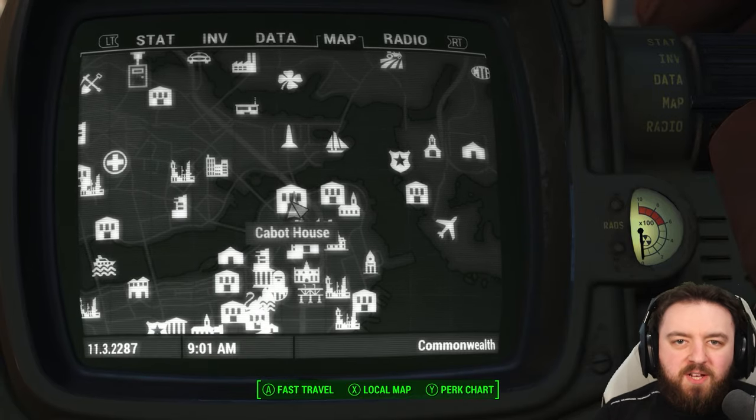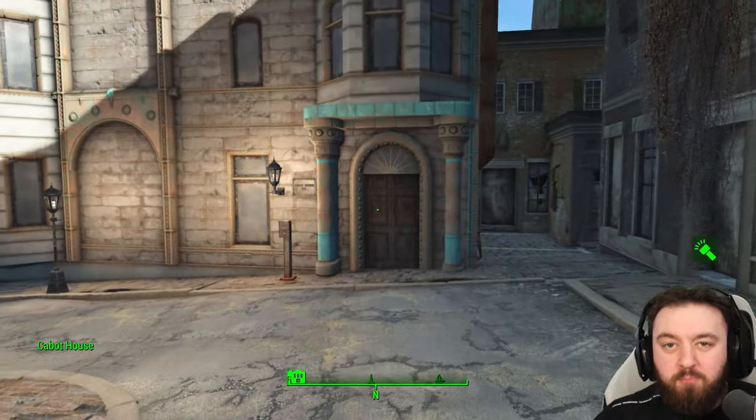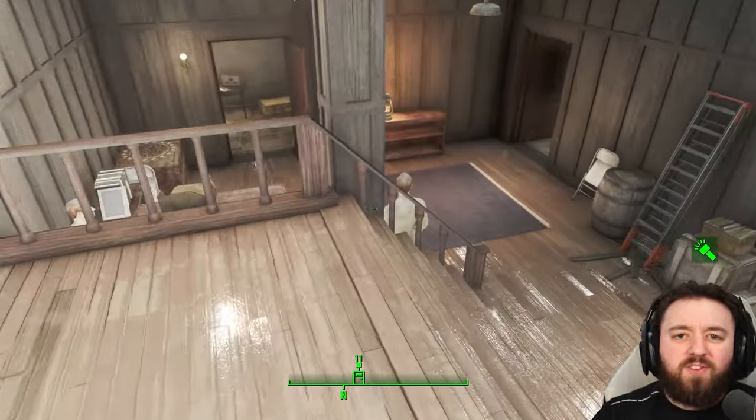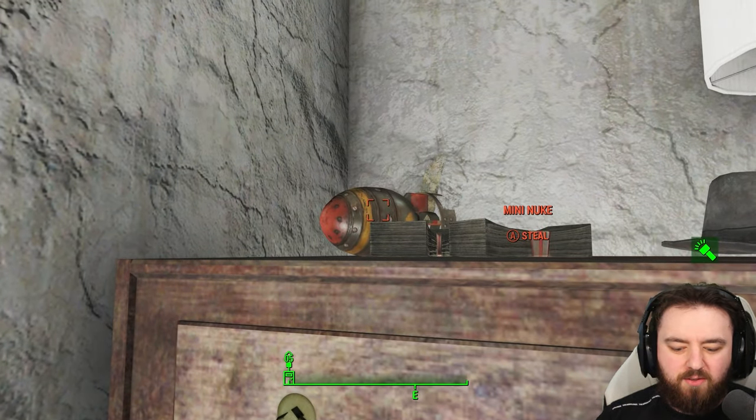Next up is the basement of Cabot House. You will of course need to finish the quest line with them, but once you do you'll be able to pick up the mini nuke in the basement. Once inside, head straight down to the basement and you can pick up the mini nuke just sitting in the corner.